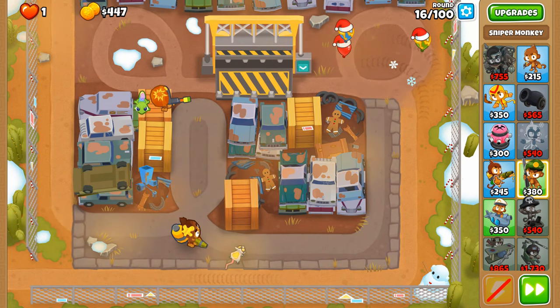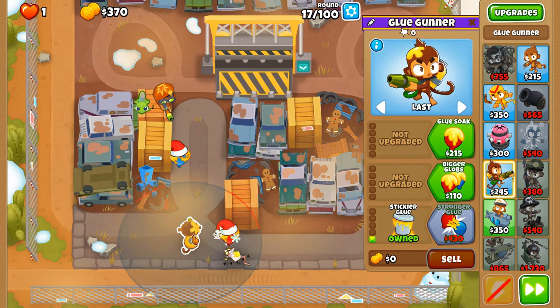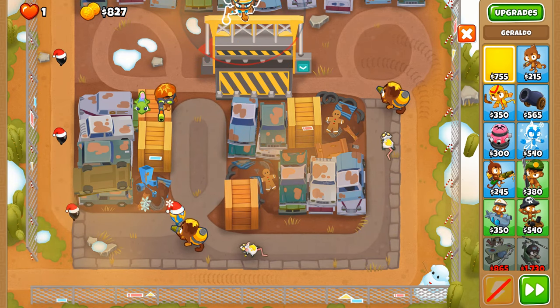Two glue gunners is better than one. This one will be relentless and this one will at some point become glue storm. Let's put down Geraldo, but we have to be very careful where we place him.